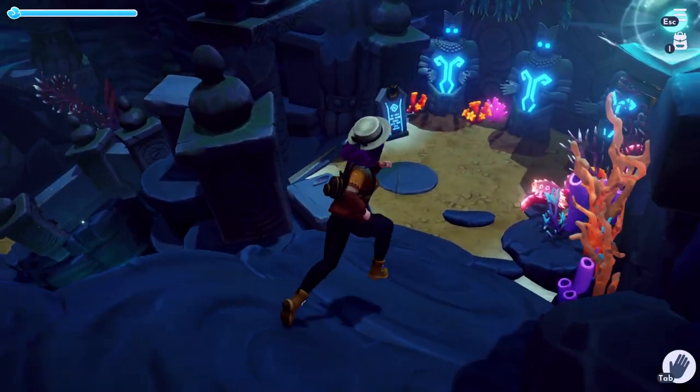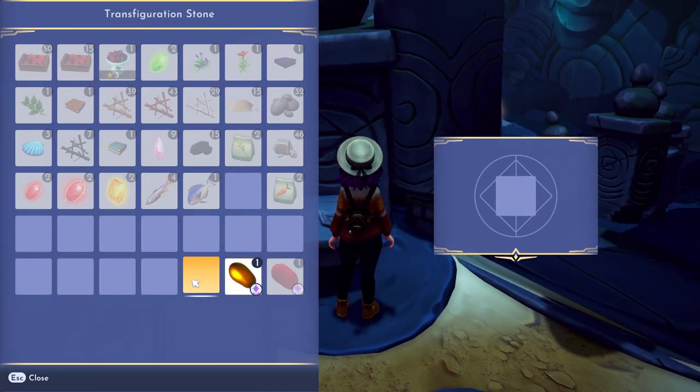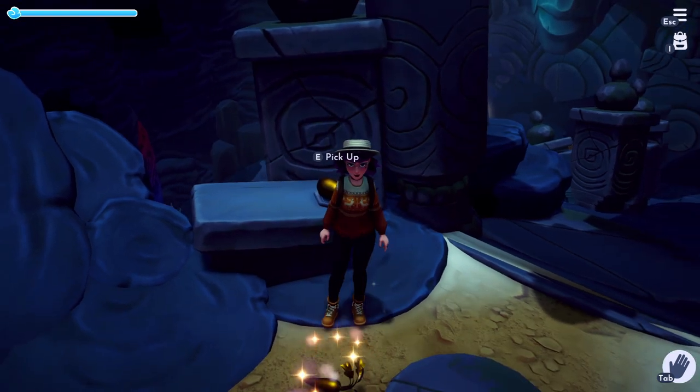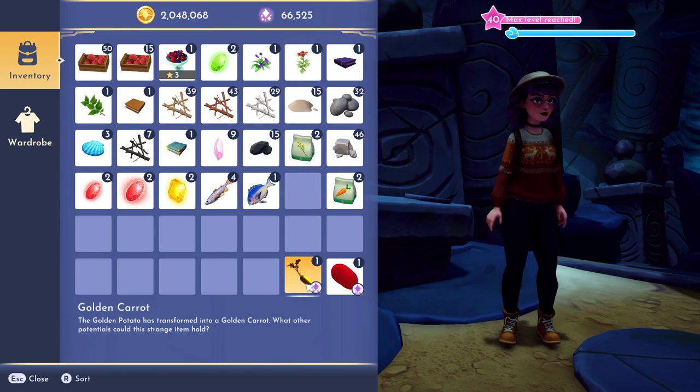Run all the way down to around the second floor and you'll see the first stone sitting right there. Go ahead and transfer your golden potato into it and it's going to transform into a golden carrot. How cute! Pick that up. It says the golden potato has transformed into a golden carrot — what other potentials could this strange item hold?